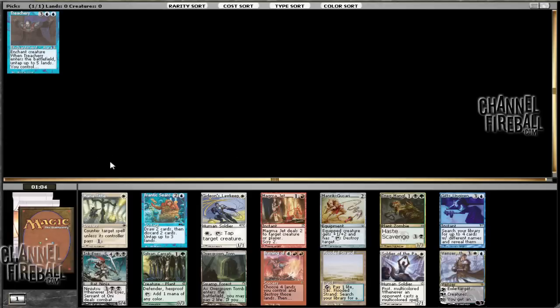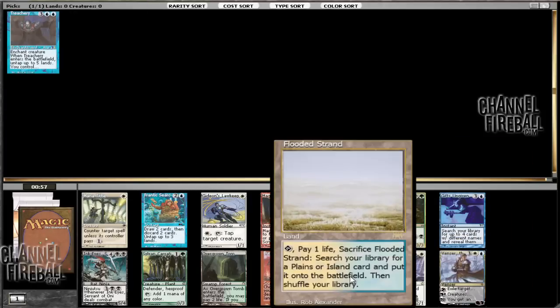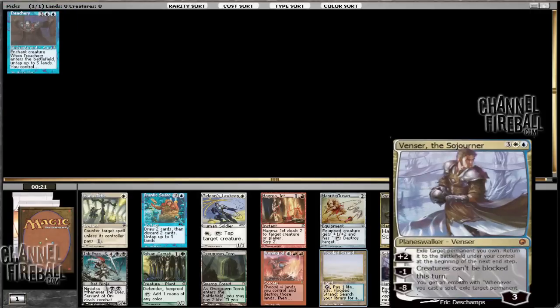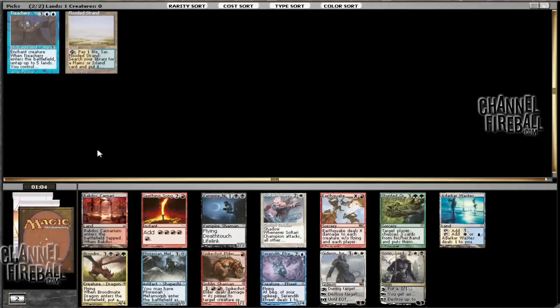This pack is a little less interesting. There's Venser, which is pretty cool alongside Treachery. There's also Flooded Strand and Sylvan Caryatid. I think I like Venser and Flooded Strand the most. Flooded Strand is going to work out with whatever color combination we end up in, because there are a lot of dual lands between the original cycle and the Ravnica cycle — 20 dual lands possible. Overgrown Tomb doesn't work with them, but that's fine. I think Venser is a little too fair, so I'm going to take the Flooded Strand because it gives us more options.